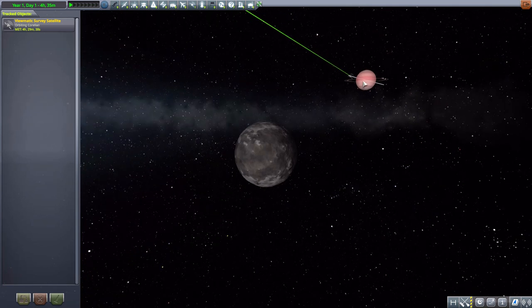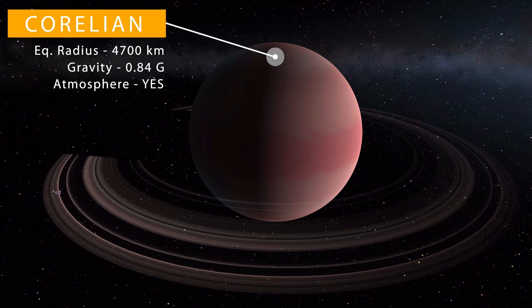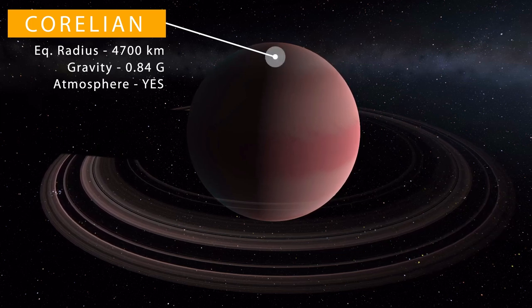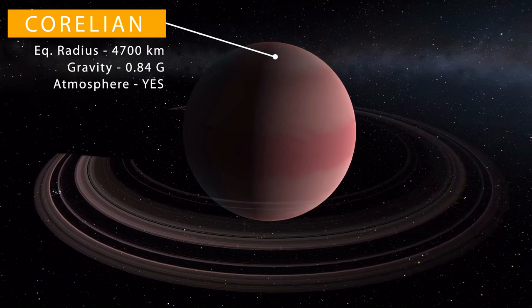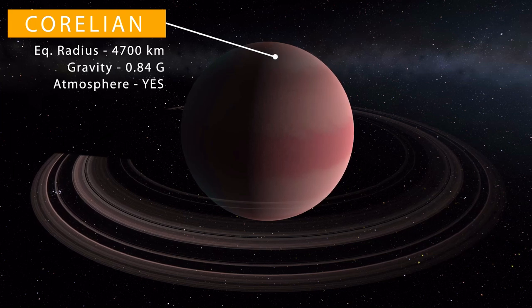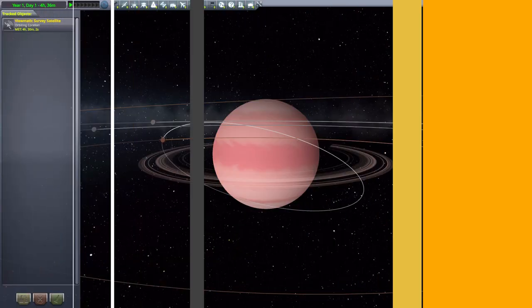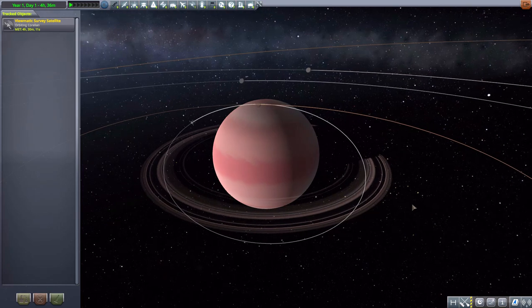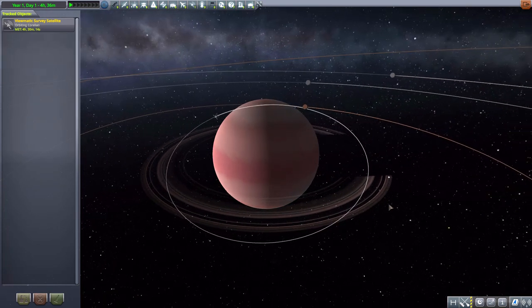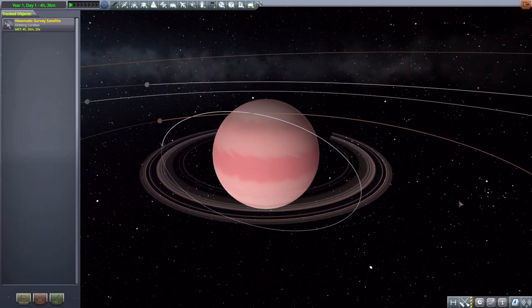Let's go and take a look at the prime reason for this mod — the beautiful planet of Corellian. Stats-wise, this is a pretty impressive planet, having an equatorial radius of 4,700 kilometers, a gravity of 0.84 Gs, and, of course, an atmosphere. Being a gas giant, it's just not an atmosphere you want to go into. It is gorgeous. I love the color of this thing. The atmospheric texturing on it is very cool, and, of course, it's a ringed world. I am always a sucker for a ringed planet — it's just a cool-looking thing and a fun addition to the stock solar system.